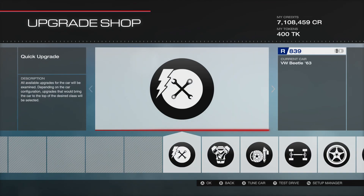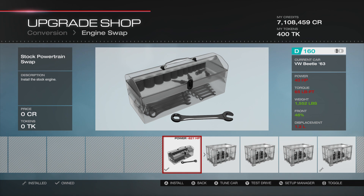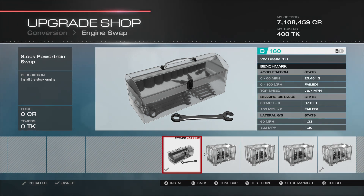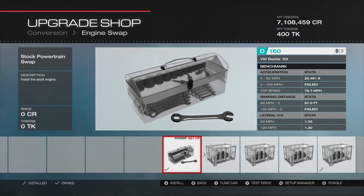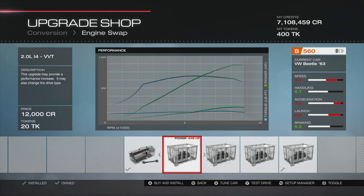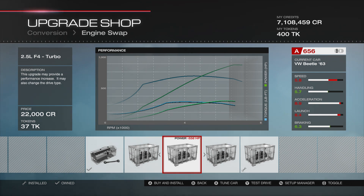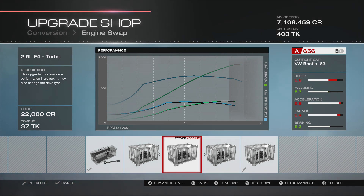As far as upgrades go, the first thing to be changed of course is the engine, because the standard engine is quite frankly rubbish. 40 horsepower is not really much. It's good for 0-60 in 25 and a half seconds, can't reach 100, and 76 miles per hour top speed is not very fast. So check that away straight away. Pretty good choice of engines for the Beetle: an inline 4, a flat 4 — I'm presuming an Impreza engine — you don't see the flat 4 very often.